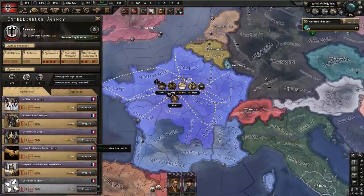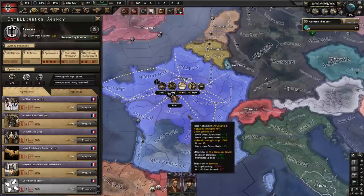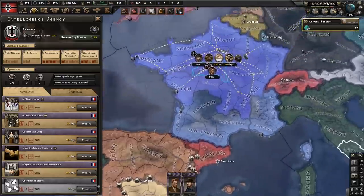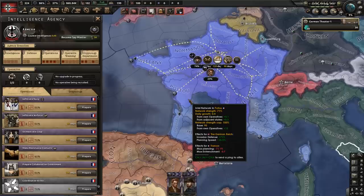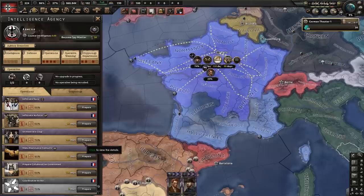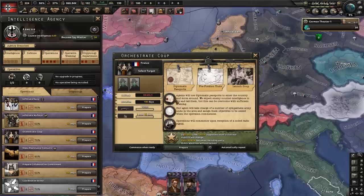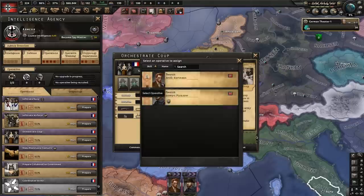Once you click prepare, it has to show some of the requirements met. Down here it will say requirements — for majors they have to be 35% or less stability. It will tell you if you look under prepare, because some nations might be different. You're going to click prepare to orchestrate the coup. It will tell you how many rifles it needs, and if there's a good chance it will happen — which actually says it is a huge risk, telling you this is probably not going to work.